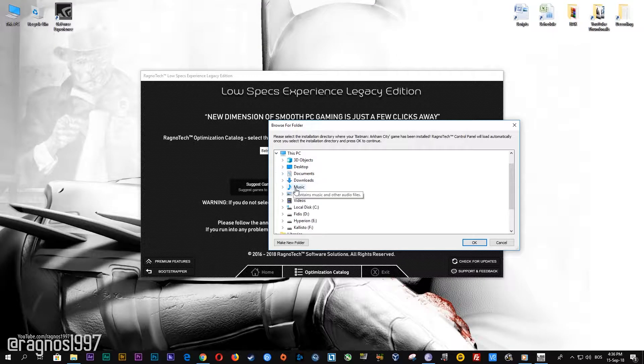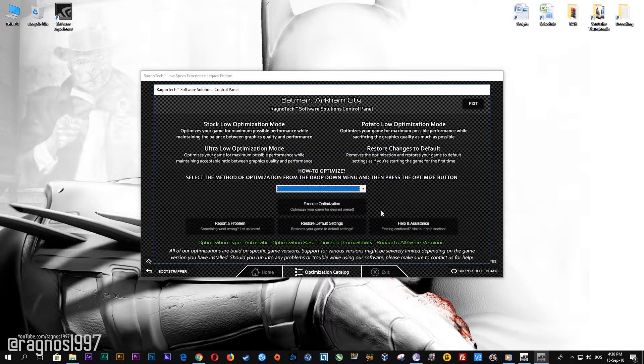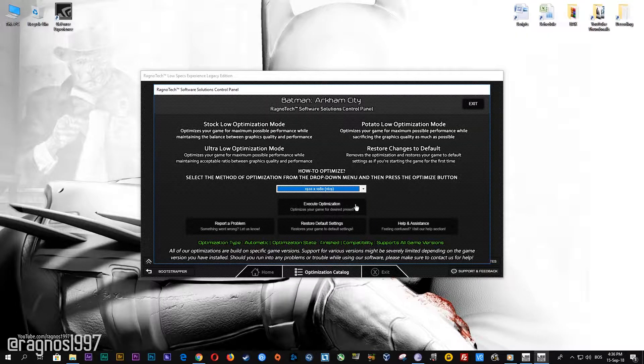Now select the destination folder where your game has been installed, then press OK and this window will pop up. Here select the method of optimization and resolution you would like to run your game on. After you did that, simply press the optimize button and then start your game.